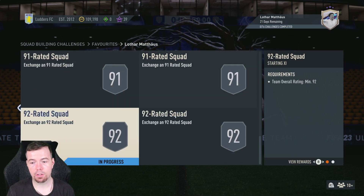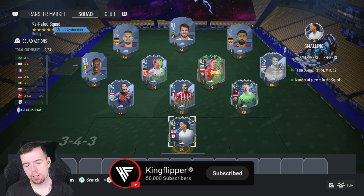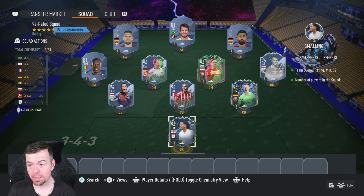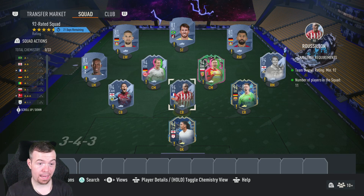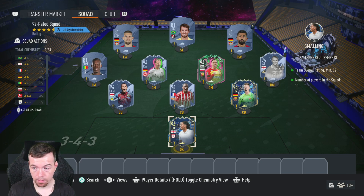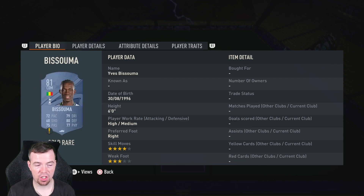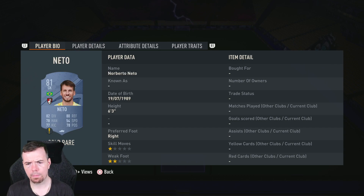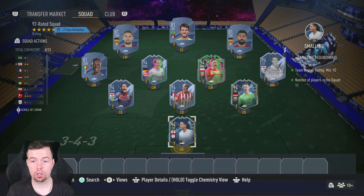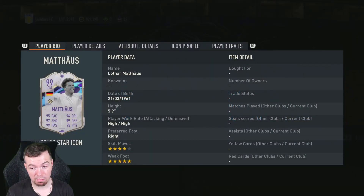Finally there are two 92-rated SBCs. The cheapest way is seven 94s and four 81s. You might be able to swap some for 83s or 80s, but there's only about 250 coins difference. Players include Smaldini, Ter Stegen, Rusilian, Brownhill, Owen, Frankowski and Goetzer at 13k each; your 81s are 750 — Basuma, Demrebate, Neto and Anderike. Each 92-rated squad costs around 94k, so between 90 and 100k. You do it twice, and the reward is a Rare Electrum pack worth 30k each.